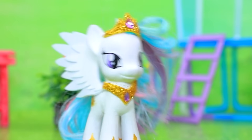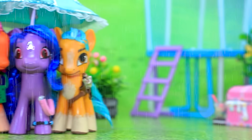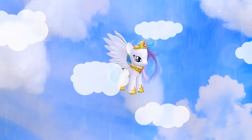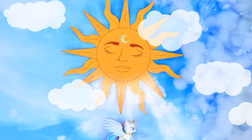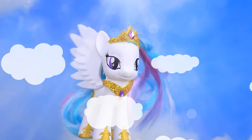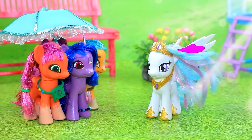The weather got worse. It's a mess. The sun hid behind a cloud. Ponies hurried to hide under the umbrella. Celestia guards the sunny day. Go away, clouds. That's better. Warm rays. Satisfied pony gallops through the clouds. Fantastic. Sunny day is saved. Ponies can enjoy the warmth of the sun again.